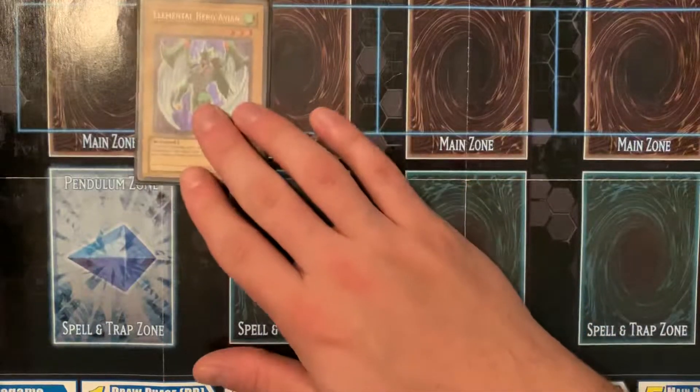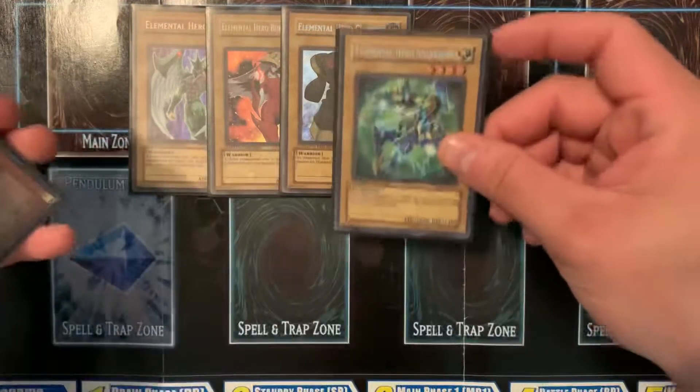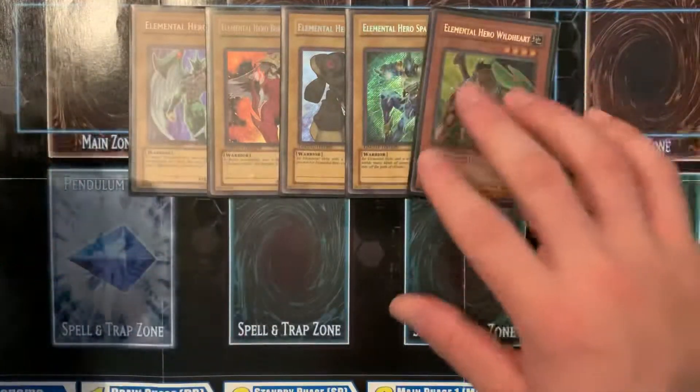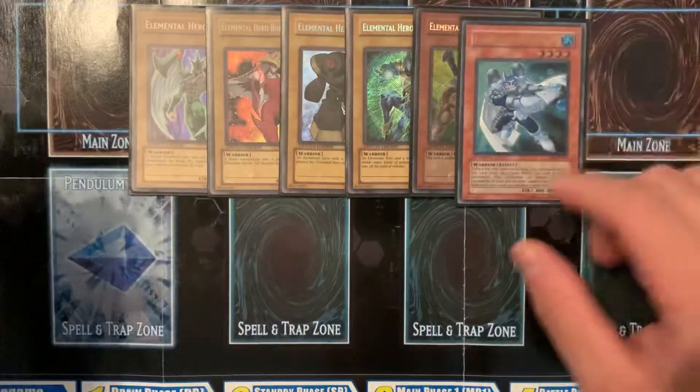Got the OG vanilla heroes from the elemental hero collection, and these are all crisp near mint, like mint condition. So excited that I was able to get these.